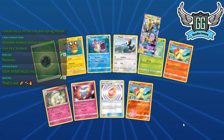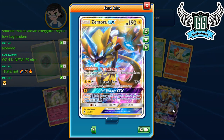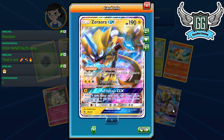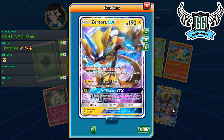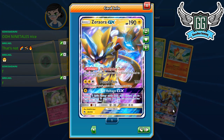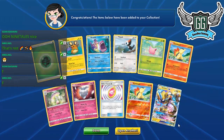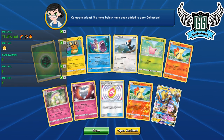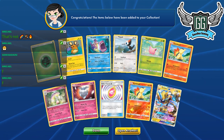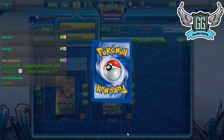Zeraora GX — let's go! Thunder, thunder, thundercats! There it is! Now all I need is Blacephalon. Give me my stupid clown!